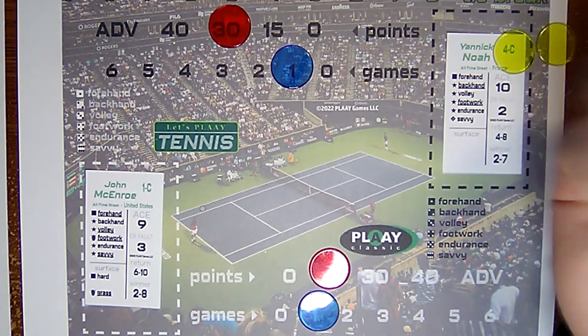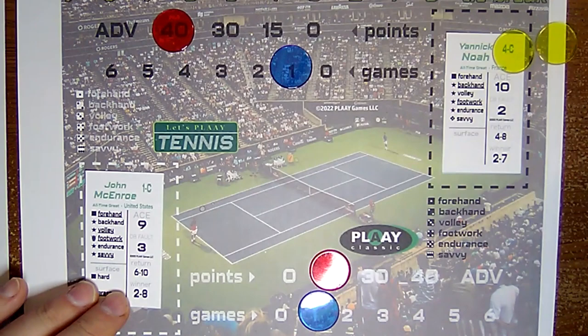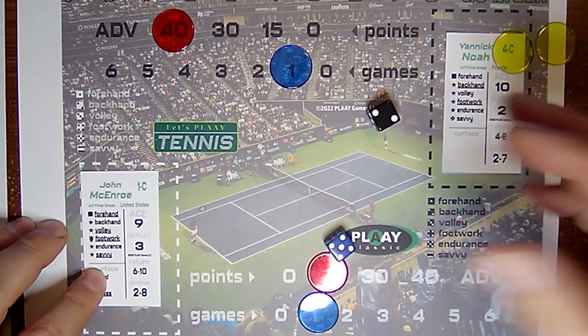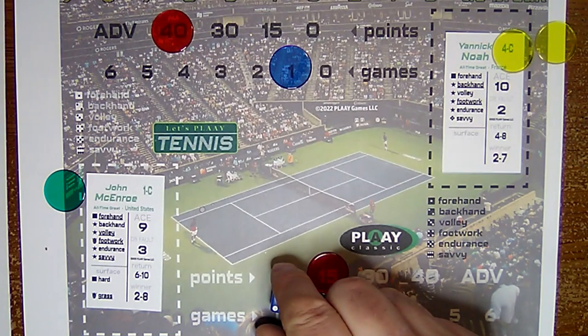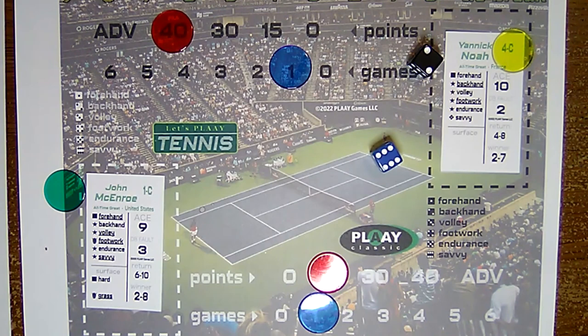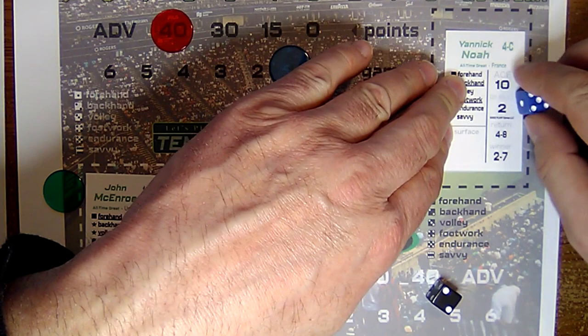Noah to serve — rolls a seven, then a six. McEnroe to return — eleven, he does not. 40-15. Noah serving a four. McEnroe returns with a seven — he does. Five is endurance, he does have endurance, gets a chip. Noah going for a winner, gets to use the chip, rolls a four with the chip — out of range, uses another chip to extend it. He had an eight, and he does win the game. Two games to one in the first set.